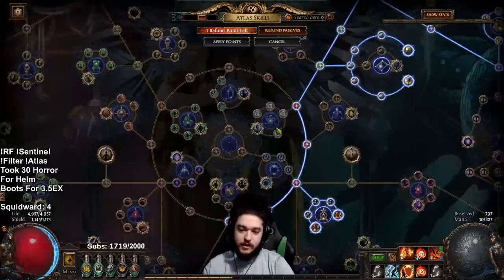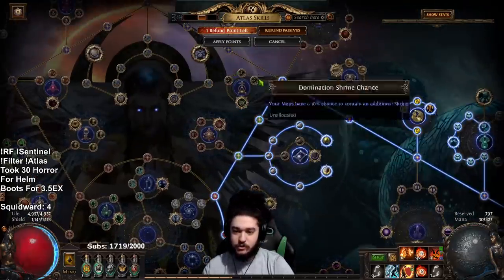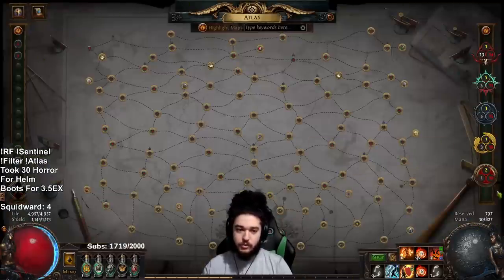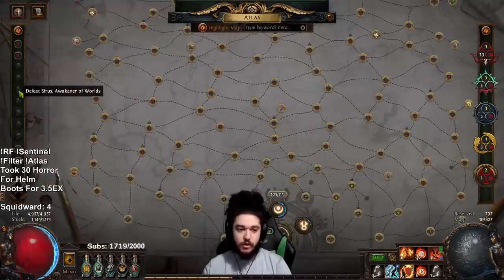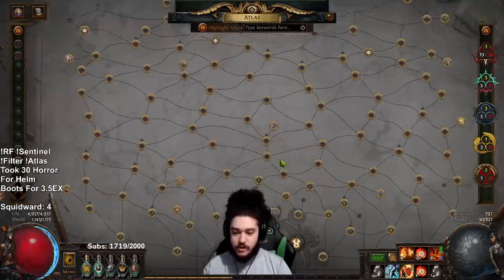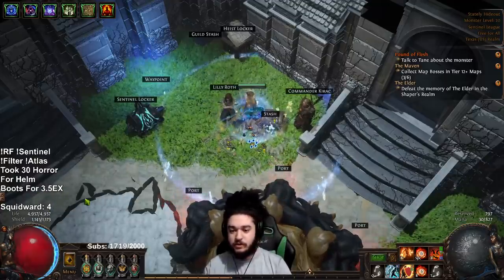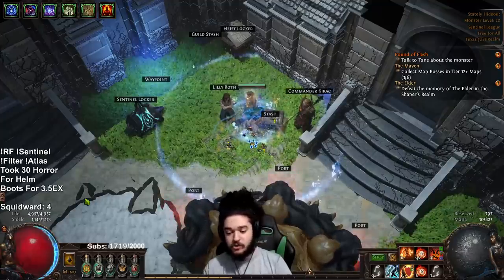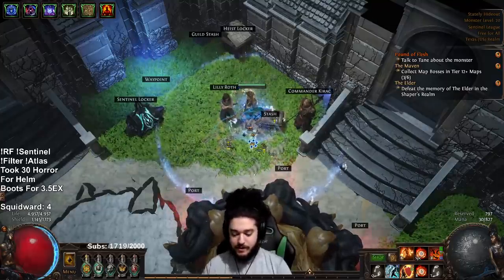We're farming the Searing Exarch for our Ashes of the Stars. I need to get three points back for shrines — shrines just make the game so much fun, I'm absolutely keeping them. I recently specced into strongboxes and they are so good for currency. For the remaining points I'm going to go into Buried Knowledge and then back into those three points. The squidward kill counter — that's the Eater of Worlds pinnacle boss — shows five kills total: one quest, four kills, no Ashes yet, just boots.